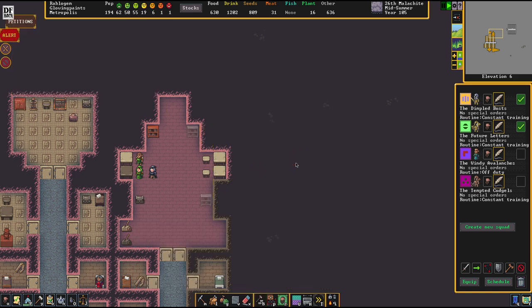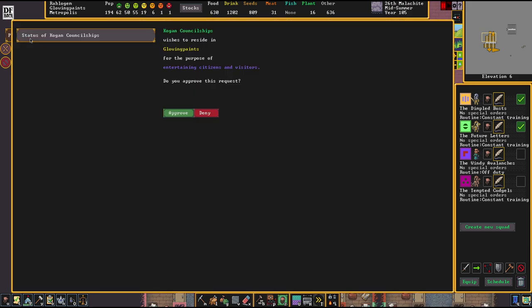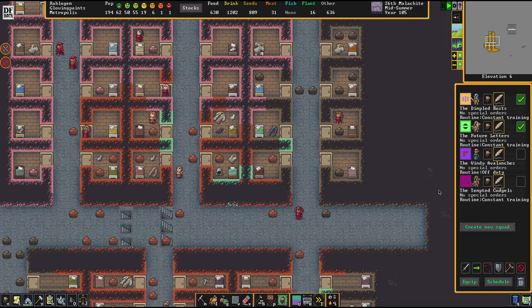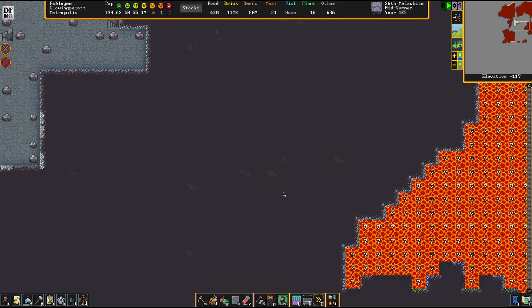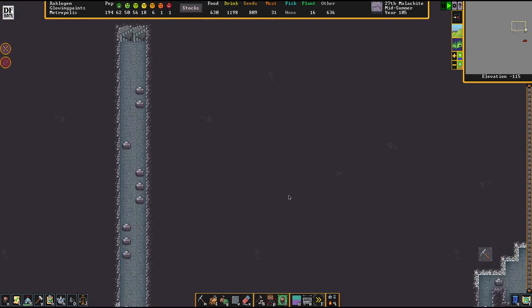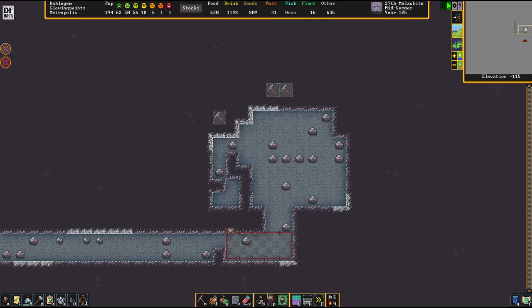We're going to give you guys a few more bookshelves. If you know why that 'drop off inaccessible' error came up, I'd be delighted. Let's get back to our actual work area.